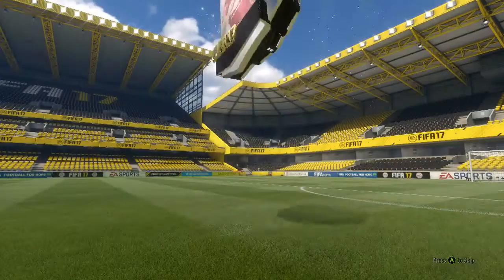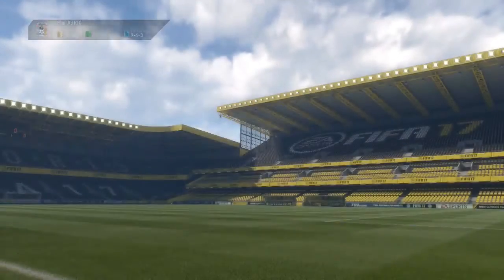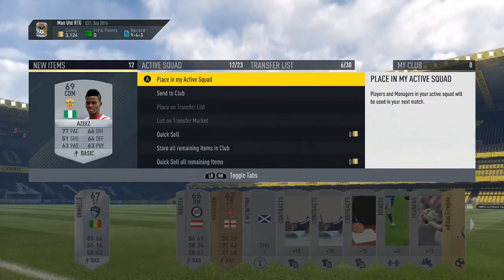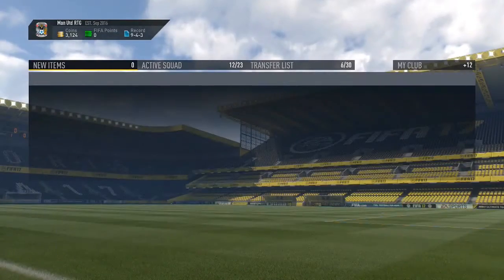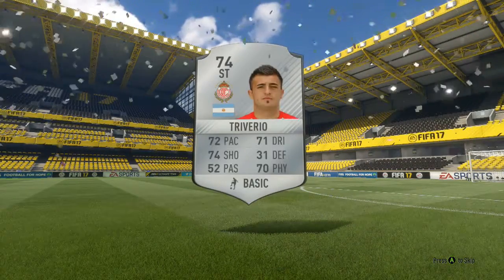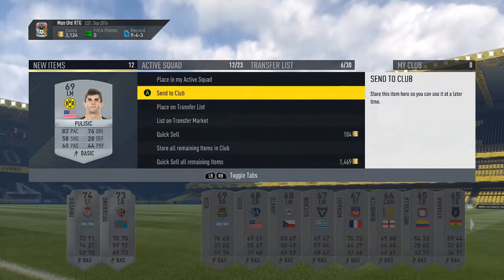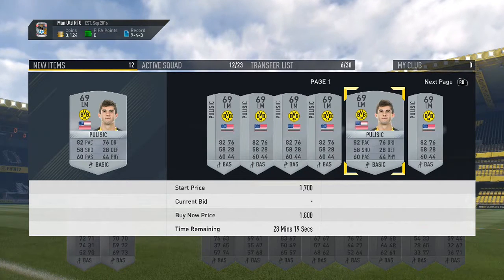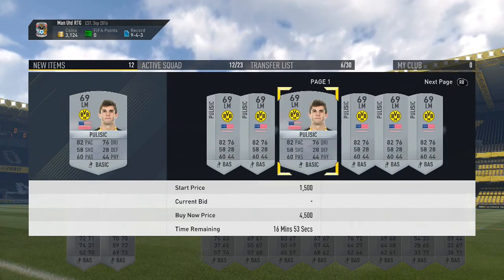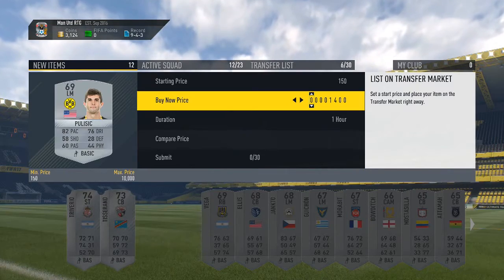I'm going to open the first lot of packs from those Squad Building Challenges. There are two more packs I'll open after this, but I need to get some coins from these first. Oh my god — are these untradeable? All of them? That's going to be annoying if they are. Hopefully this one isn't. Who's this? This is Traviero — please say this one is tradeable. Yes! I know this guy will go for a lot — he's a youngster for Borussia Dortmund. I'm going to list him for 1,400.